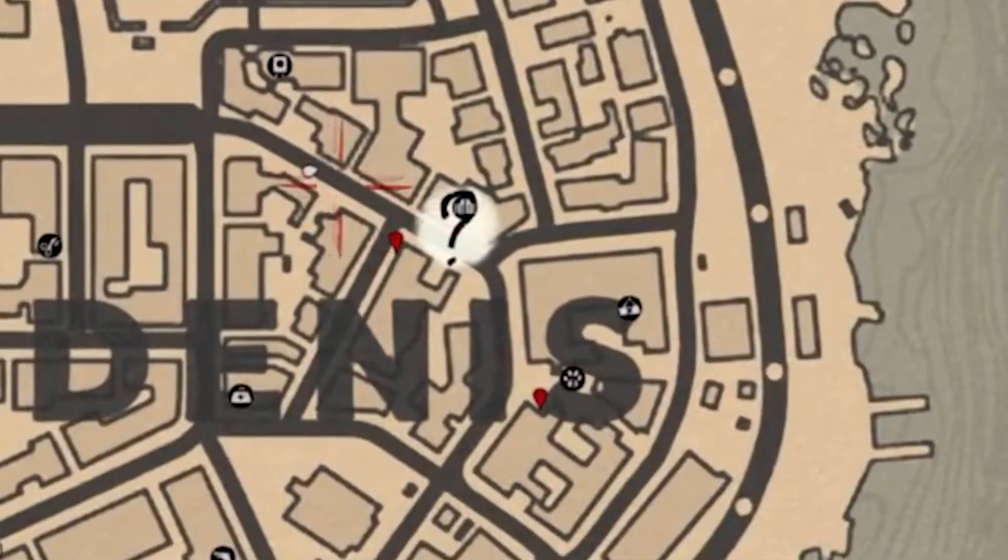If you start here and then go down to the corner of this alleyway, it's up on the wall here. Inspect it for your character's journal.